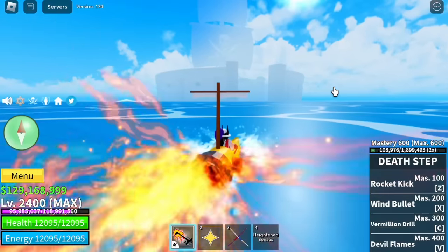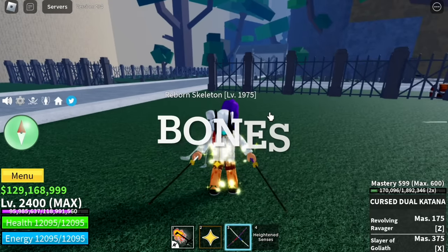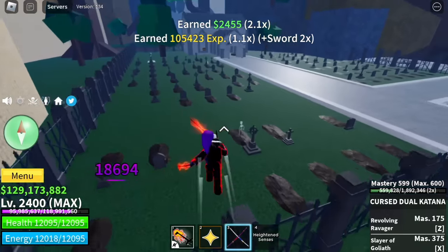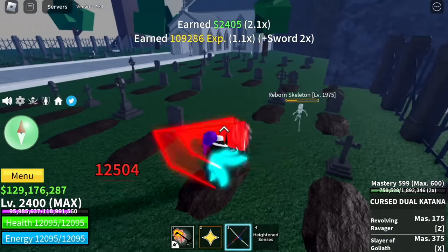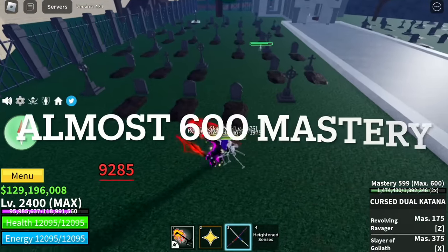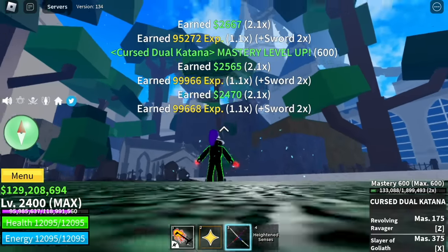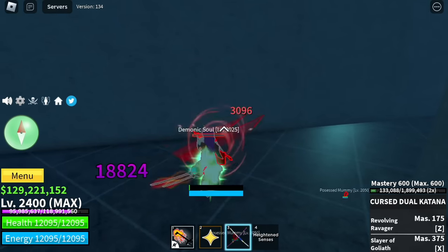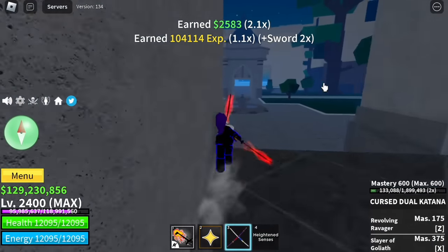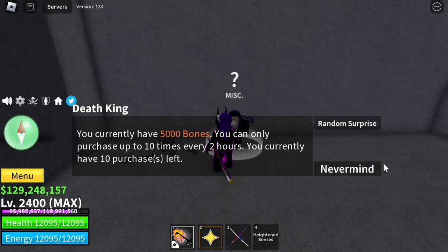Bonus: if you want to do AFK grind, do it in the haunted castle. The mobs here are weak. You only need to defeat the reborn skeletons because they give bones — maybe there's a Halloween event where you can use bones. But guys, can you help me? I tried defeating like 20 plus reborn skeletons and I'm not getting bones. I also tried demonic souls inside the castle and tried it at night — no bones. I have 5,000 bones already, so maybe that's the maximum.